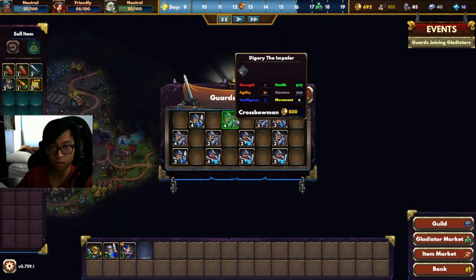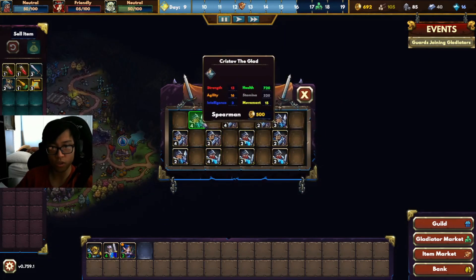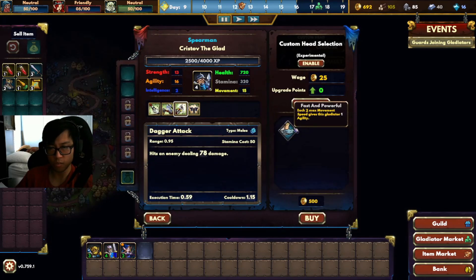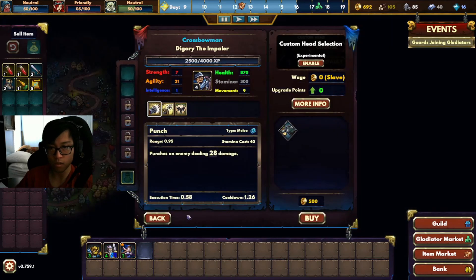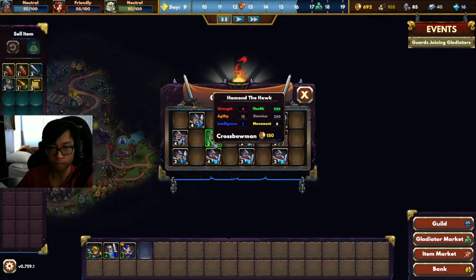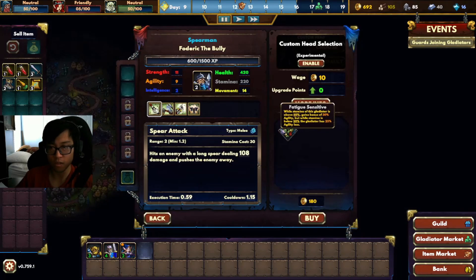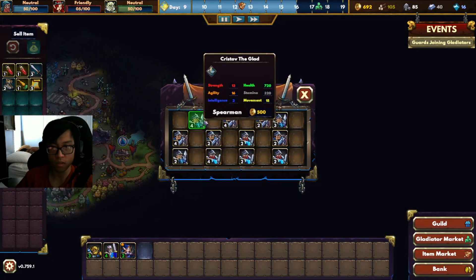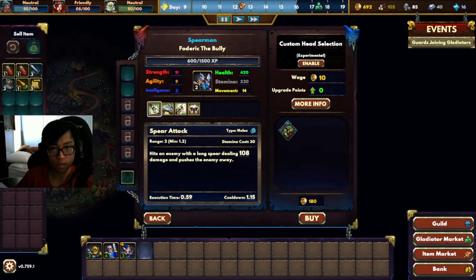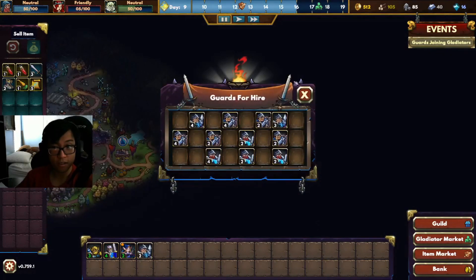For example, I bought my knights from the beginning of the game and kept them as frontliners and it worked. These special units can also provide many unique abilities — like this spearman who has a lot of damage, and the more units you have, the more damage he does. These small things can make your team really strong.